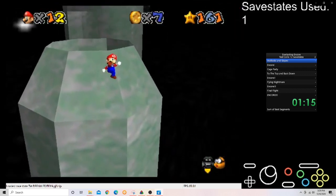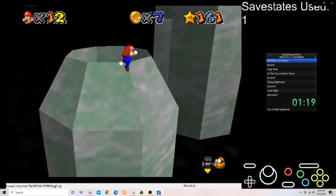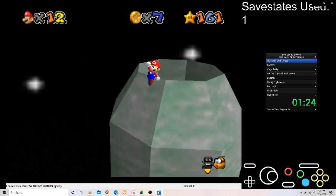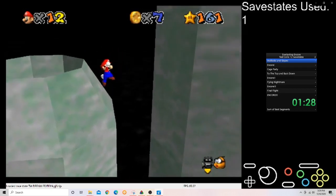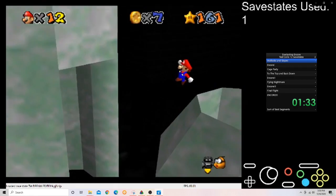Third red coin right there. This is stuff you've all seen probably, because a lot of you have likely watched my Everlasting Encore videos where this is pretty much normal. There's not too many differences, but things get a little ridiculous after this. So yeah, this is mostly just the same. Going around that slope is a little awkward.